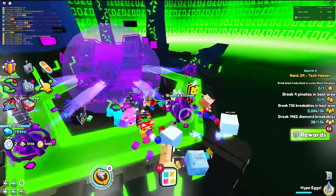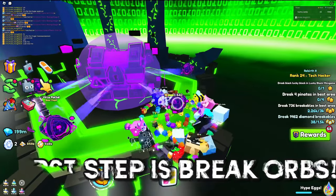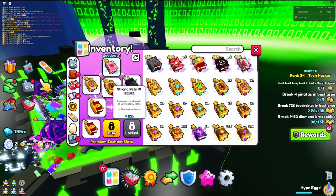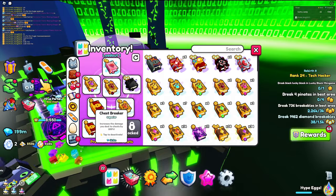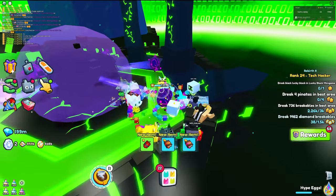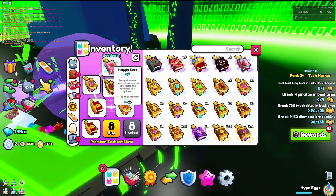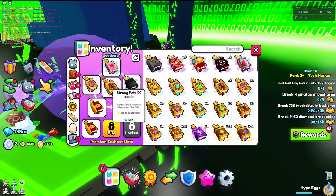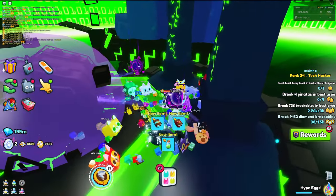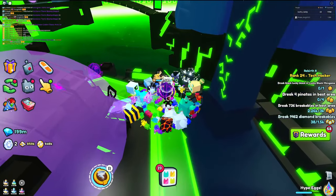First, you want to break these orbs right here. As you can see, I'm breaking them pretty fast. What I'm using is: enhanced happy pets, strong pets, criticals, and two chest breakers. The two chest breakers are going to be super OP against the void chest, though I'm not sure how good they are against the orbs. I'm also using corruption, which is great against the chest. Happy pets is amazing against the orbs. The treasure hunter enchant I use just for extra loot, since you actually get loot from these orbs and also from the chest — including the egg.